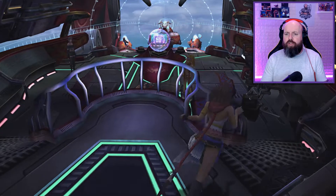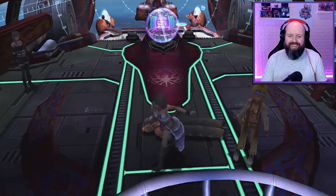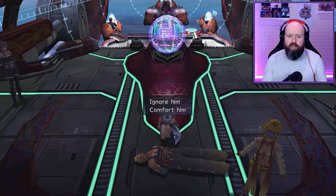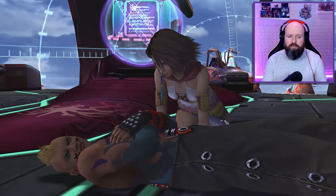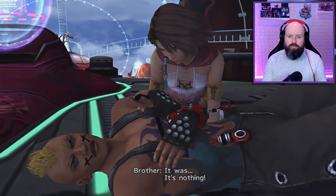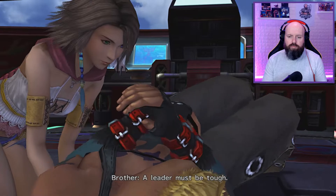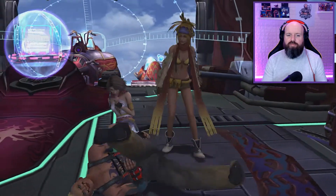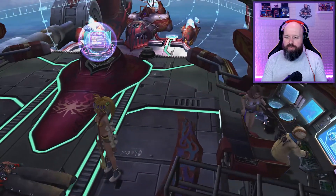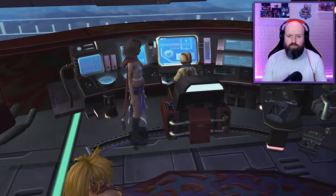Now we're back here, and we are going to go down and check on Brother. So we'll go and click on Brother and comfort him. Thank you, Brother. Don't strain yourself. Leader must be tough. Right, so let's go and speak to Shinra and we'll go and look at the new sphere. Want to watch the sphere? Yes please.